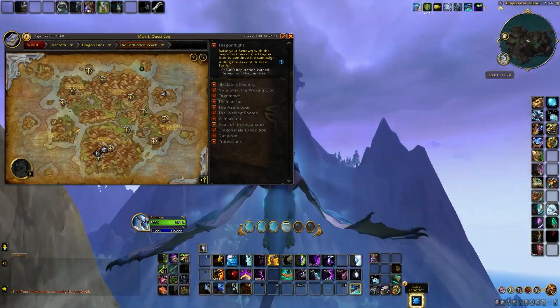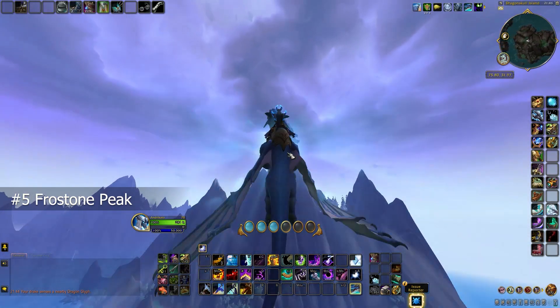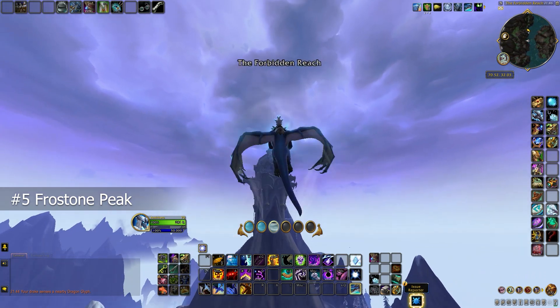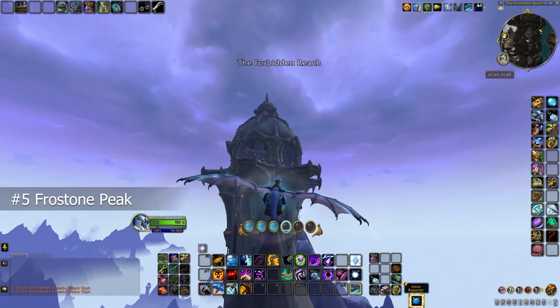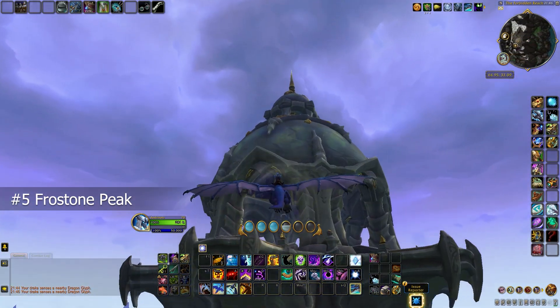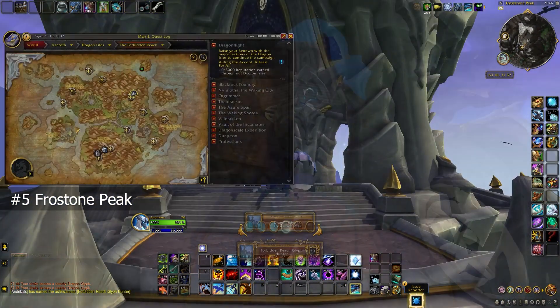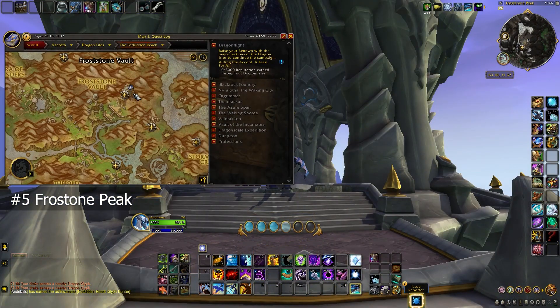From here you can easily get to the fifth Dragon Glyph — you need to head to the mainland and aim towards this very tall tower. Inside this tower you will find the Frosted Stone Pink Dragon Glyph, which is hovering just below the roof. That's also the location on the map, basically a bit to the right of the Frosted Stone Vault.